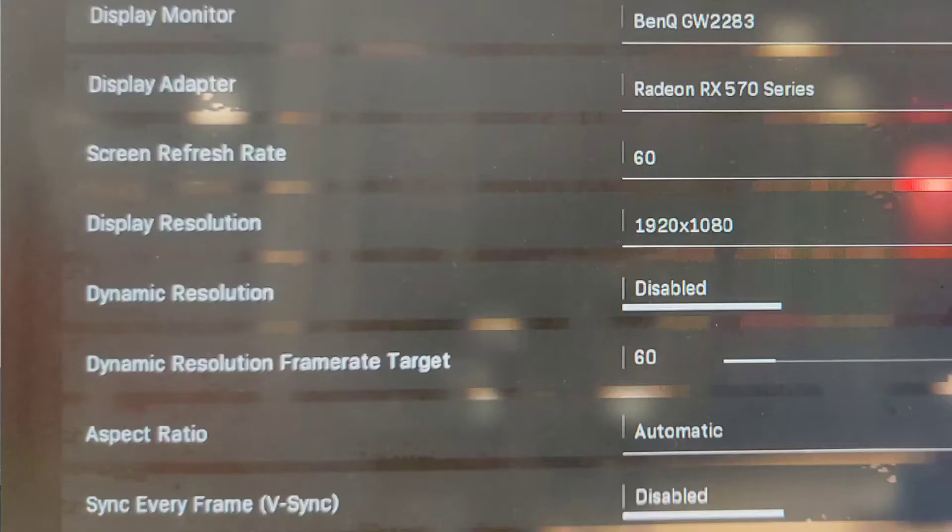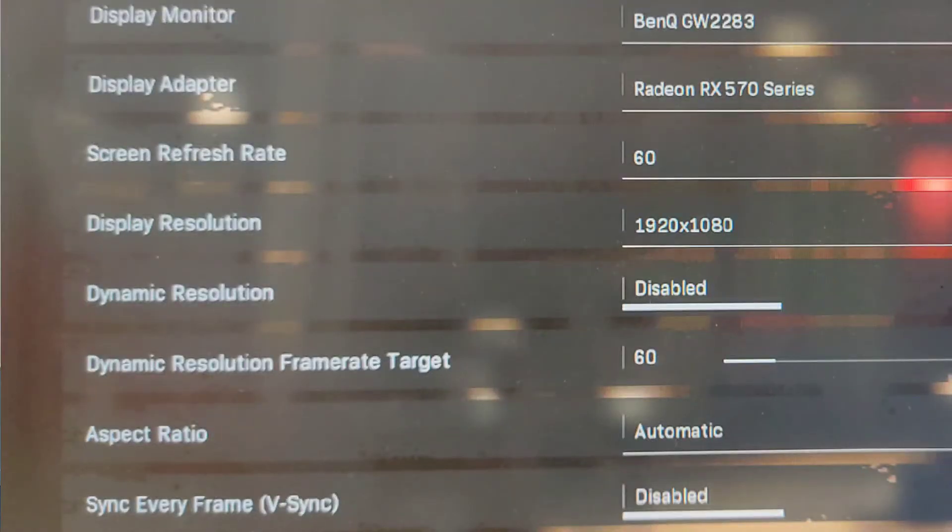First of all, open your Call of Duty game. You will get the safe mode problem, so you have to start your game in safe mode — click the Yes button. Once you reach the main menu, go to Options, then the Graphics tab, then the Display tab.